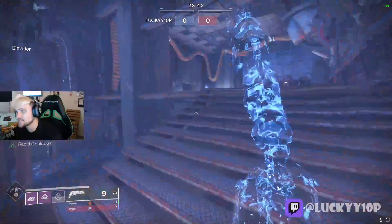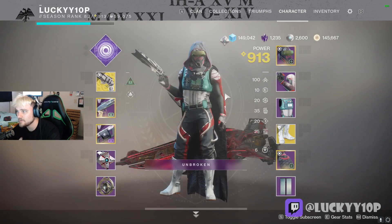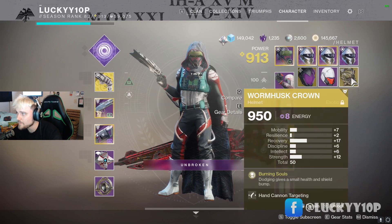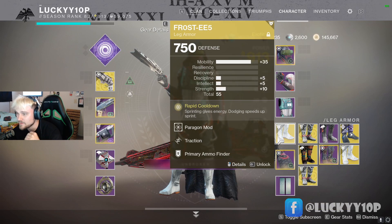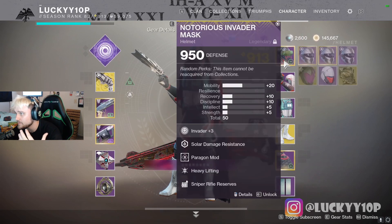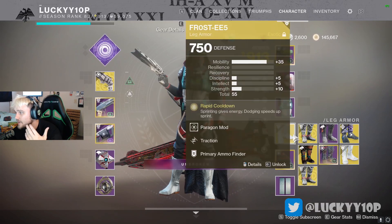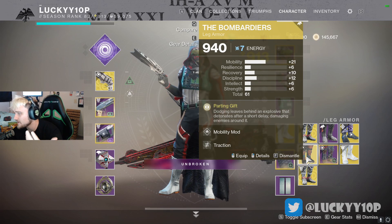Frosties are extremely helpful for this build, but there are a few variations. Graviton Forfeit can be nice, and Worm Husk is also really strong — you can swap these in. However, Frosties give you the fastest regeneration of your class ability and therefore the most invisibility uptime. If you want to stay invisible as much as possible, use Frosties. Graviton Forfeit or Worm Husk are really powerful alternatives as well. I also tried Bombardiers — not extremely effective, but fun to drop bombs everywhere.